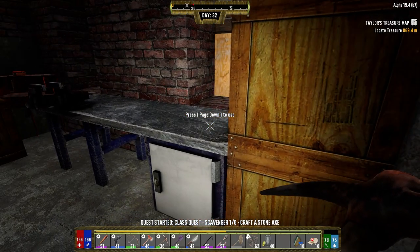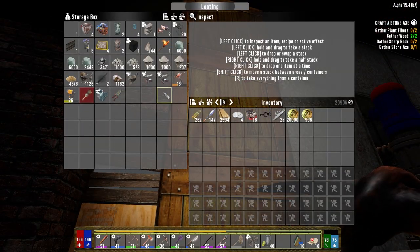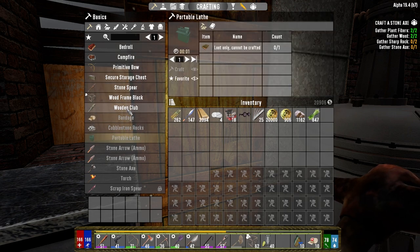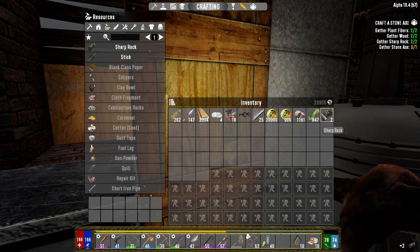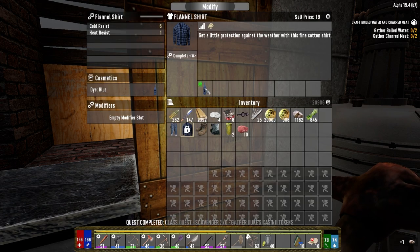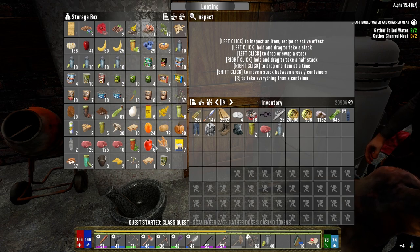What do we need? I read that treasure map last night too — the extra one we had. We need plant fibers. This looks like we just have to make a stone axe — rocks, plant fibers, make a stone axe. Back to the stone age for us. Sharp rocks — we need a stick for a stone axe? I don't think so. We got that. We got blue dye. Wild water and charred meat — we have to make charred meat.